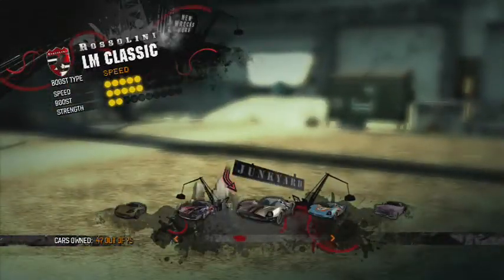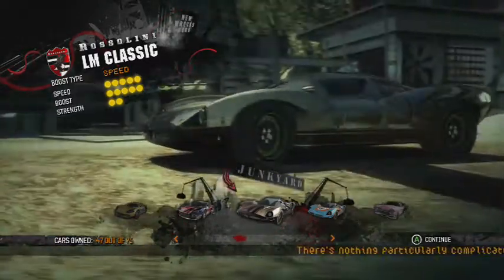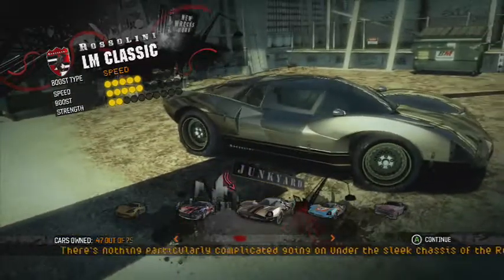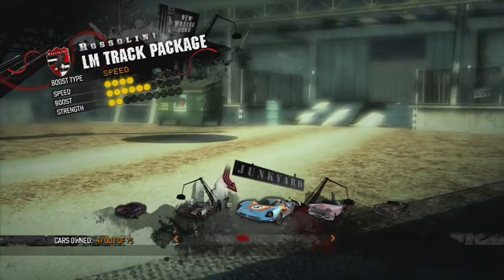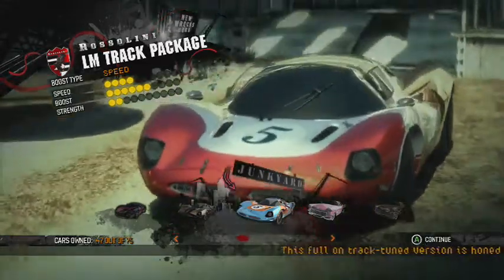And we have the Rosalini LM Classic — the doors open up sideways like a DeLorean. Then the Rosalini LM Track Package.